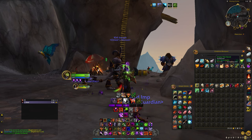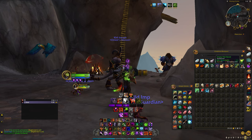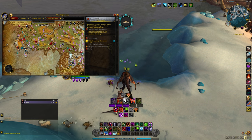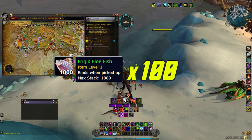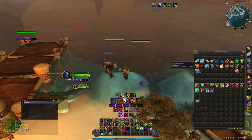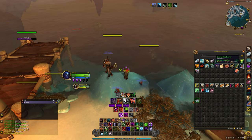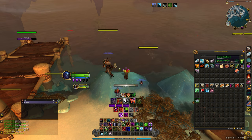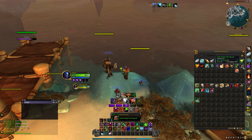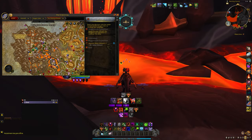You will now need to grab the empty fish barrel that Otto conveniently left for you and fill it with specific fish. Head up to the Azure Span and fish up 100 frigid flow fish from the waters at Iskaara. Once you have all 100, click the empty fish barrel to fill it up. The empty barrel will now become a half-filled fish barrel.